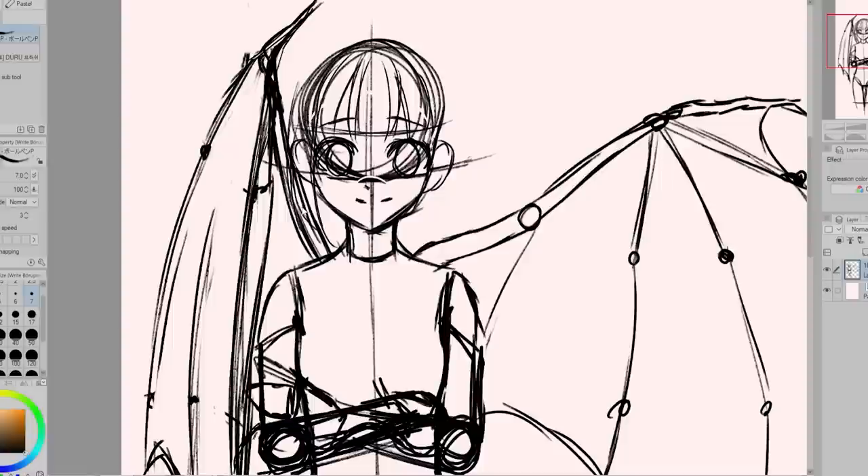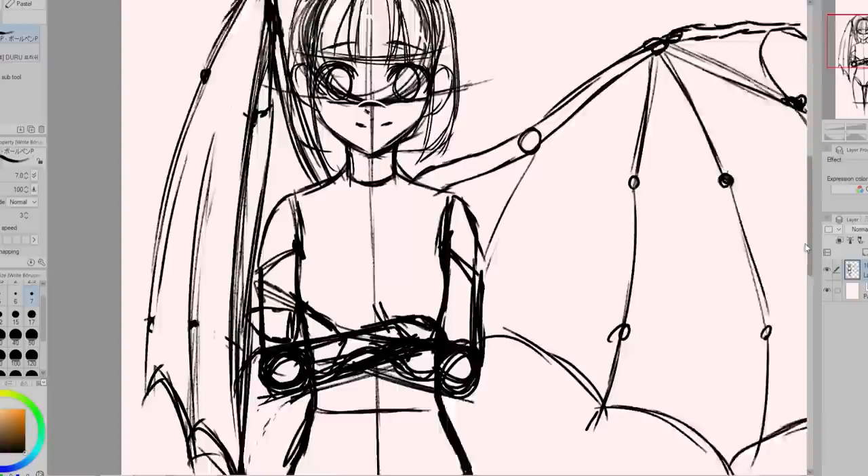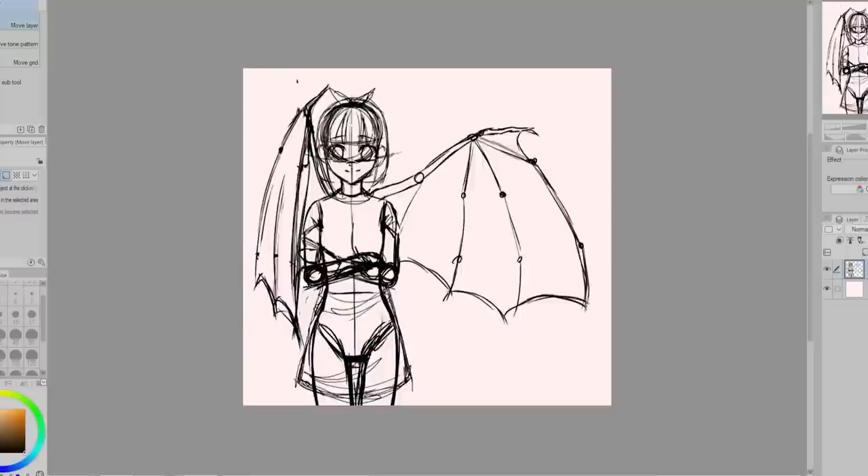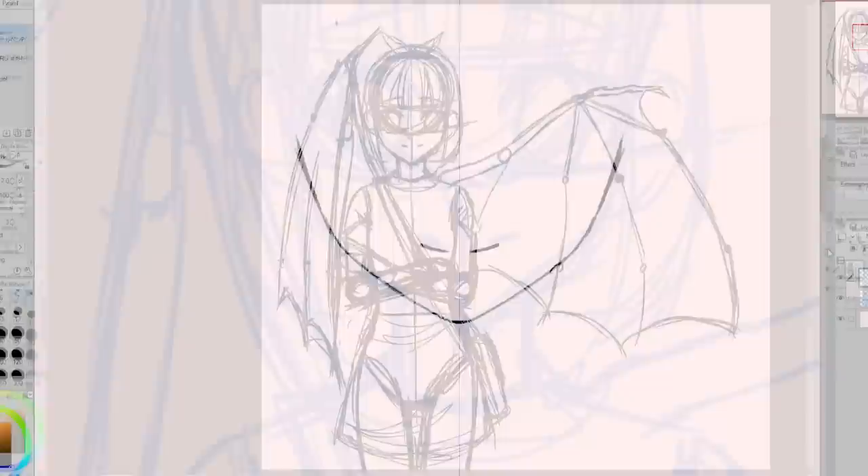One detail I was a bit nervous about was the bat wings because I've never really drawn them before. Plus I kind of had a scarring experience of drawing wings several years back, but we'll talk about that later. Bat wings are actually very interesting because they're kind of like big hands — we have the elbow joint, wrist, thumb, and then fingers with joints. I had to look up a lot of reference pictures and also some helpful breakdowns that other artists posted online. Now that my sketch is in place we are on to the cleanup sketch.